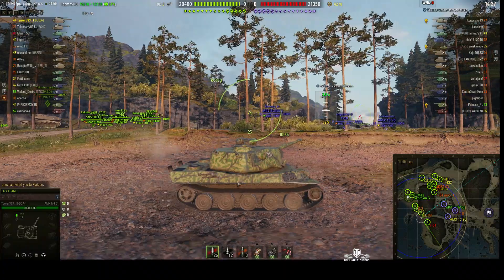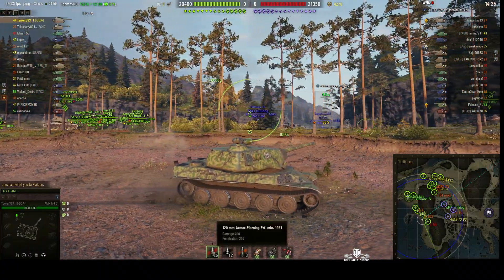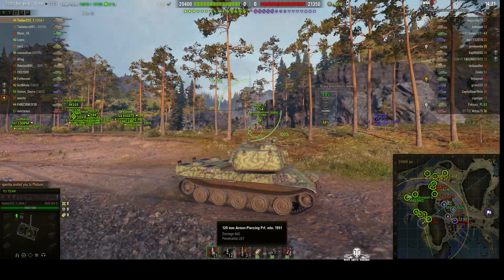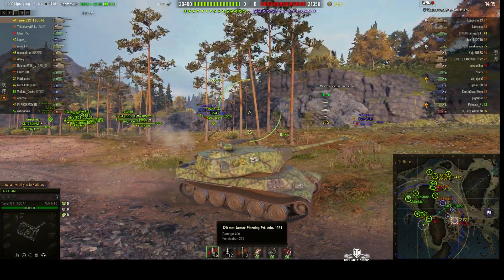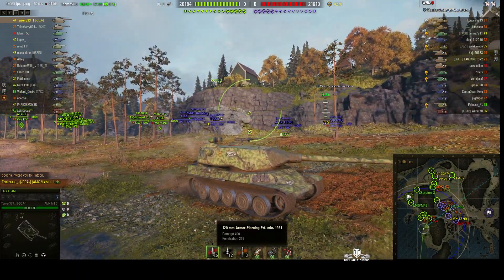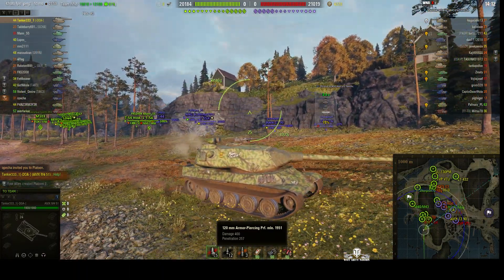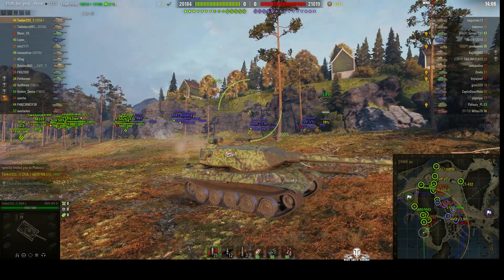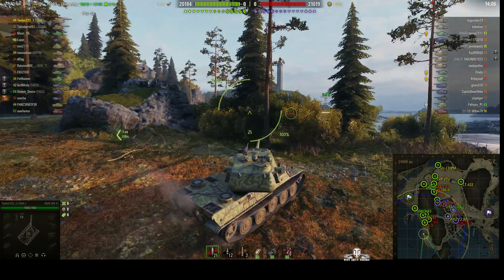You need to see the alpha damage to know which one he's got. He's got the 120, and that's got alpha damage of 400. If I remember correctly, the 127mm has a bit more — I think it's about 490. But anyway, 120mm, 400 alpha, that's certainly very good for tier 9.